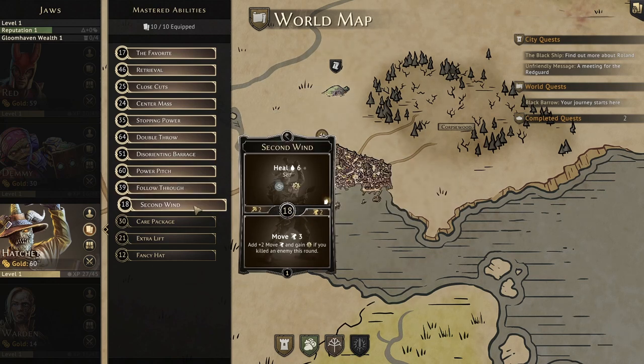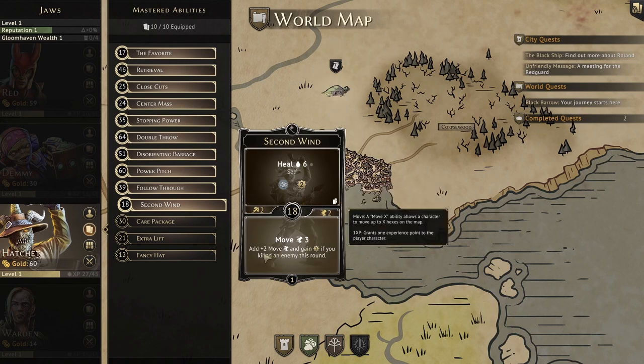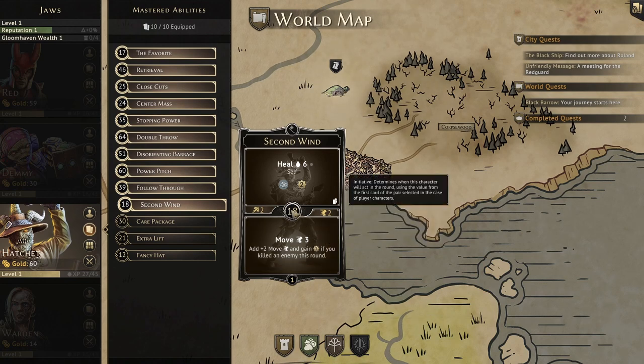Next up is Second Wind, a rare heal card for hatchet. The top is a self heal for 6, activate wind, and gain 2 XP, but it is a loss ability, making this more of an emergency heal. The bottom is a move 3, but becomes move 5 and gain 1 XP if we've killed an enemy this turn. It can be hard to get the move 5 sometimes due to other characters taking out enemies or just getting a bad modifier, but it's great when it does work out. The initiative is another nice early one at 18.